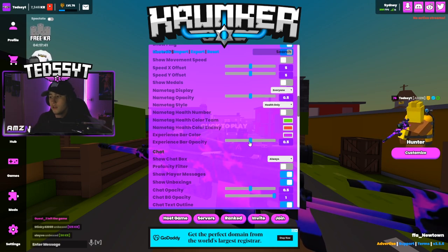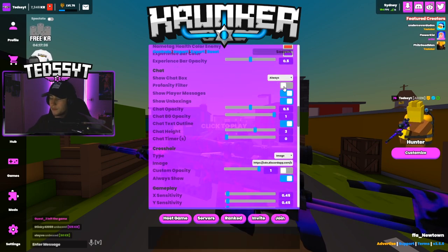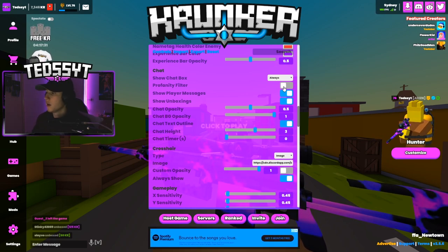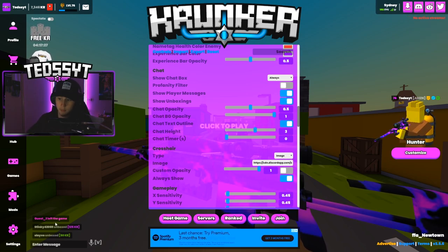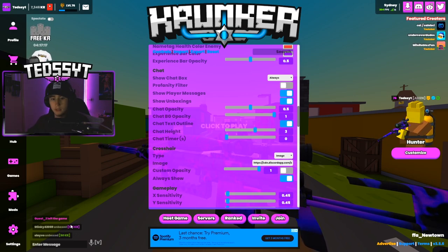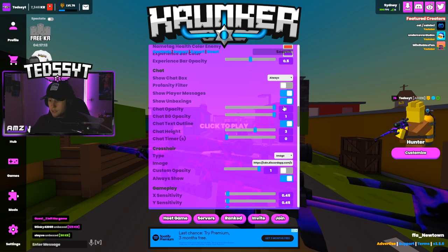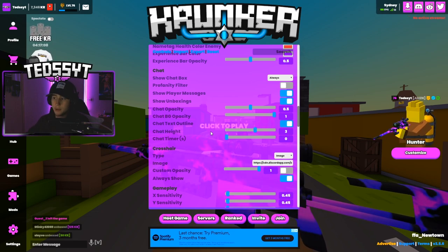My chat I have always on. Profanity filter off — I swear myself, I don't really need a profanity filter. I show messages and I show unboxings — as you can tell people unbox items and it shows me, it's good fun to see what people unbox. Unboxing unobtainables does happen and it's great to see. The opacity is on 0.5 — if you put it to one it's dark, at 0.5 it's kind of grayed out. I like my opacity down.